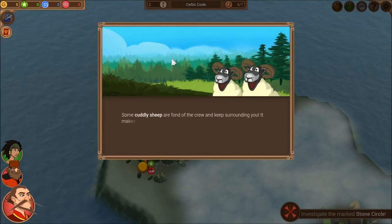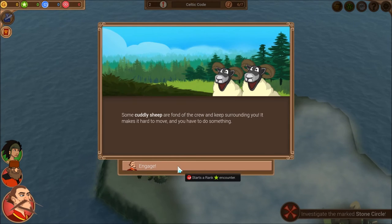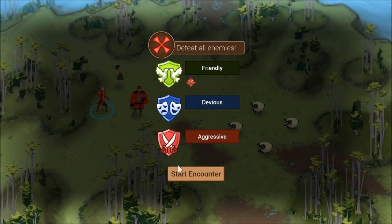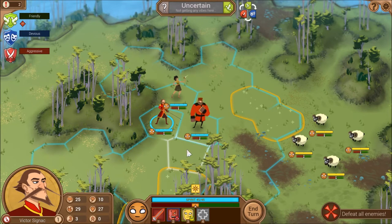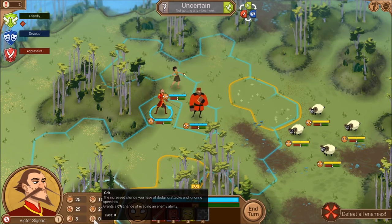We'll probably get our first battle right away — some cuddly sheep are fond of the crew and keep surrounding you. Not all battles are because someone is trying to kill you. This is where the game really shines: the battle system. I'll explain each stat. Starting bottom right: Grit is essentially luck — it gives you a chance to dodge or ignore damage when someone attacks you.